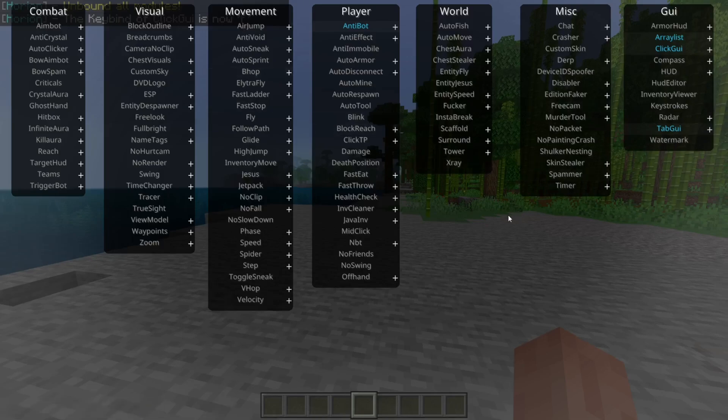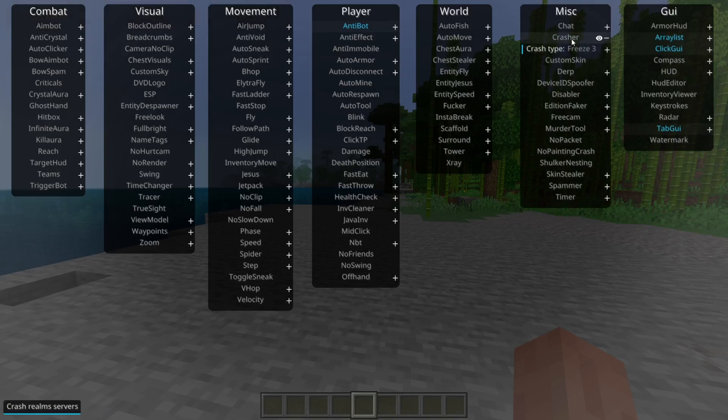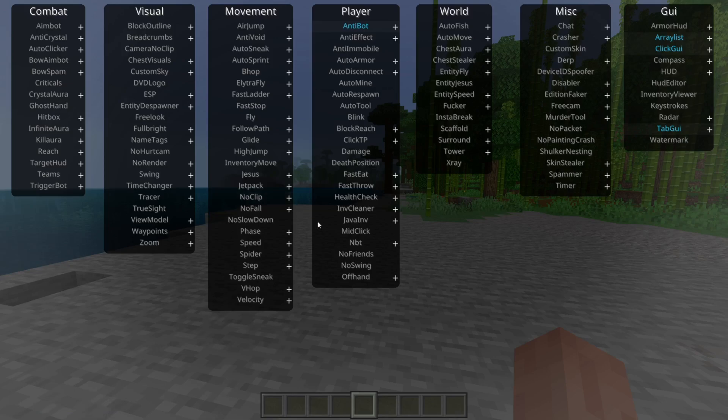So this is the click GUI area — it contains all of the utilities that Orion client has. You can click on these to turn them on and click on them again to turn them off. On the ones with the little plus icon, you can right-click to get a customization menu.